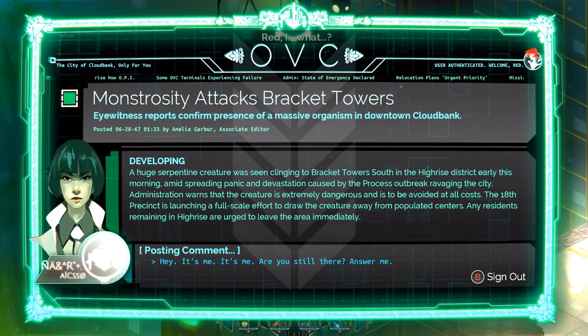Administration warns that the creature is extremely dangerous and is to be avoided at all costs. The 18th Precinct is launching a full-scale effort to draw the creature away from populated centers. Any residents remaining in High-Rise are urged to leave the area immediately. Hey, it's me — are you still there? Answer me. She's trying to talk to him. We're going to get ourselves out of this, okay.